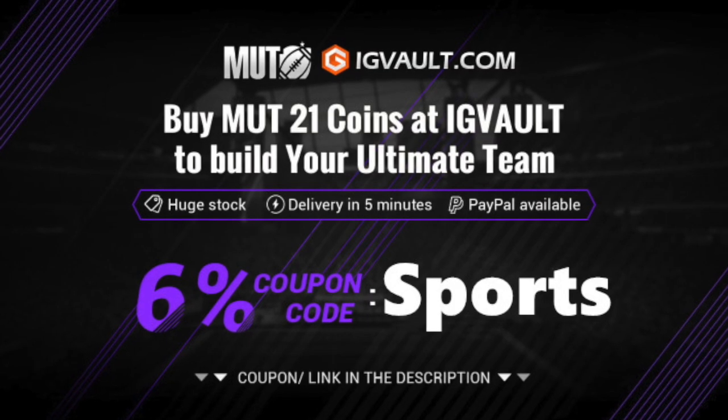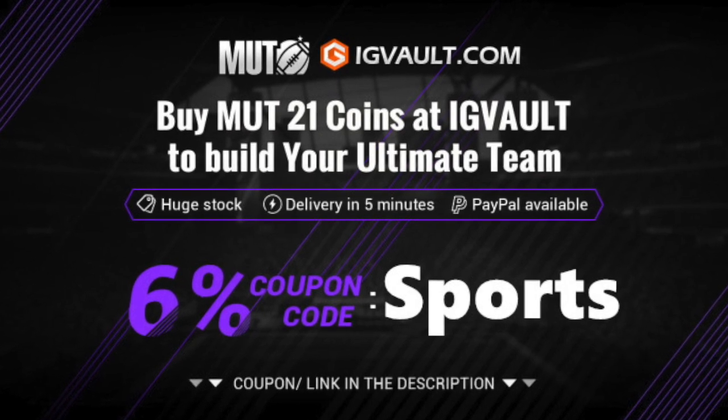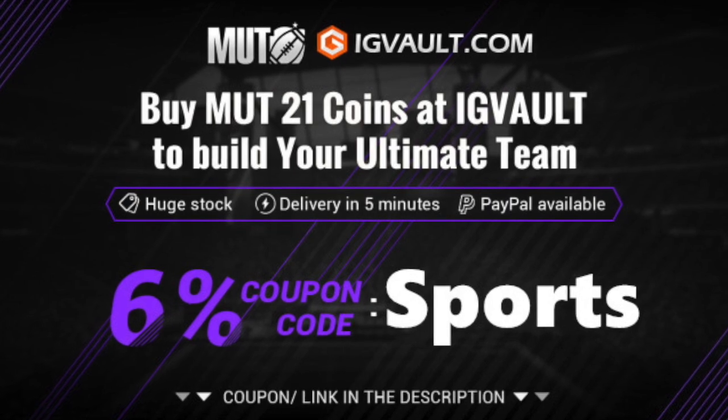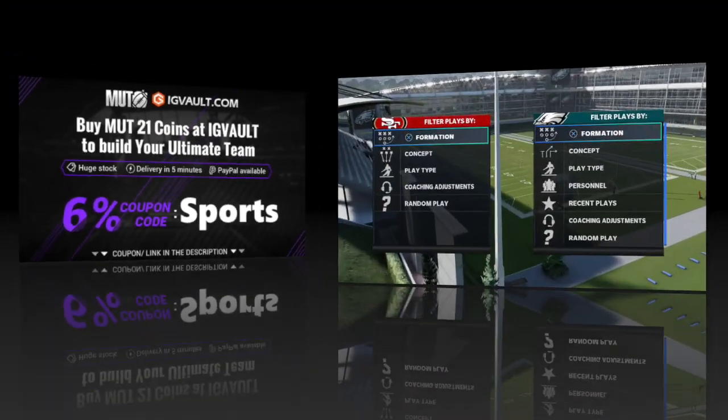Looking for Madden 21 Ultimate Team Coins with Fast Delivery? IG Vault has the cheapest and most reliable coins on the market. Click the link in the description and use coupon code SPORTS for 6% off your order.